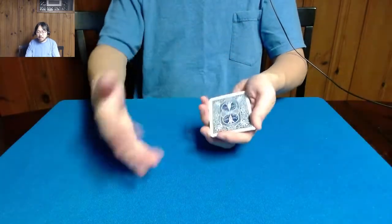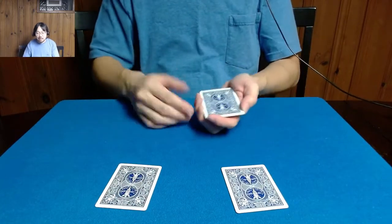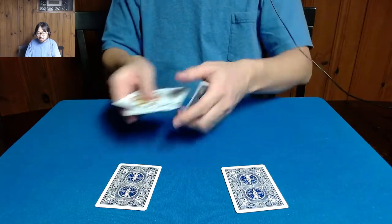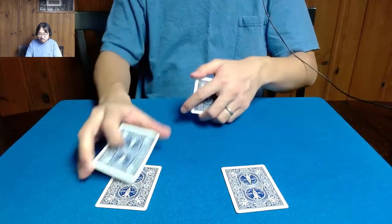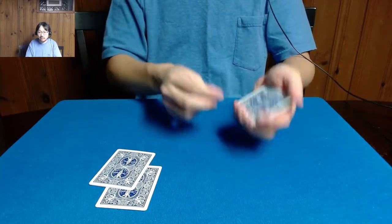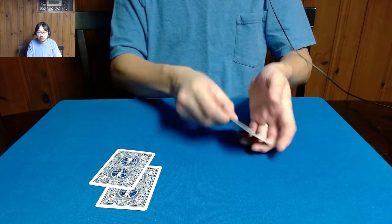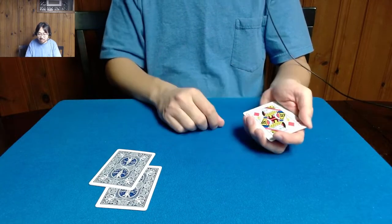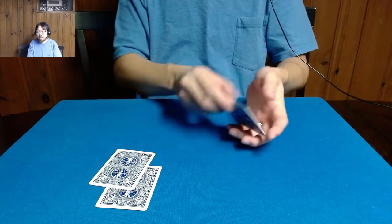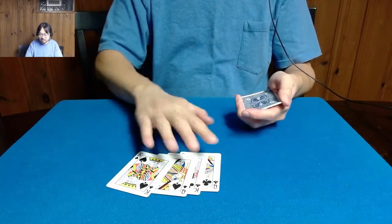If I go ahead and place the two red queens out like this, then place some of these cards on top, and combine these cards together — believe it or not, there's actually only two cards in my hand, and they happen to be both of the red queens. But wait, we split them earlier, right? Well, believe it or not, now we have all four black face cards here.